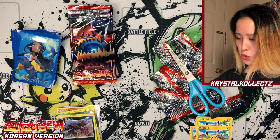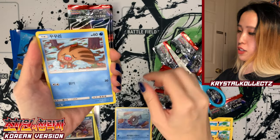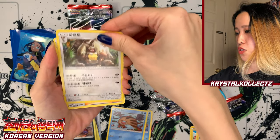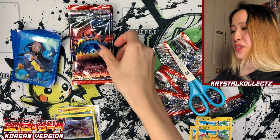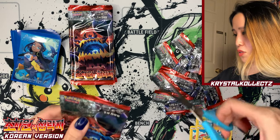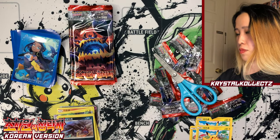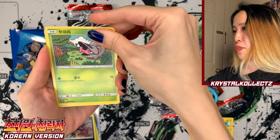Of course there are some gold cards in this set too — there are three of them. It's a pretty small set compared to English sets — it's always half of English sets. Diggersby, Lusamine — please come out in full art form, I'll be very happy. We have a handful of packs left. I always double check my packs to make sure all cards are down before cutting.